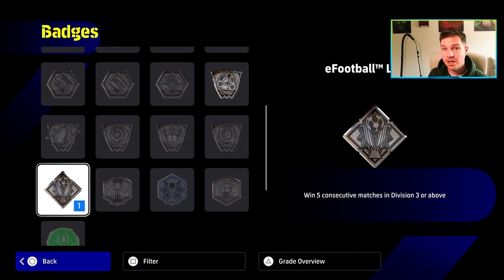Here are the badges you can see. You can choose from a range of badges as you unlock them. You get them from scoring goals, winning matches, consecutive matches. There are badges for co-op, my league, everything.